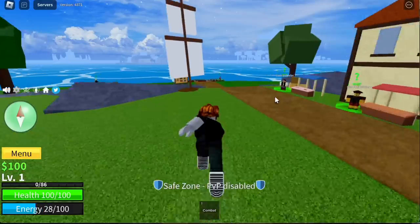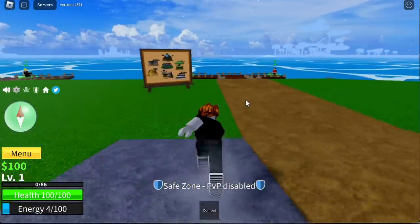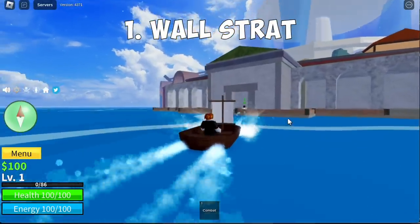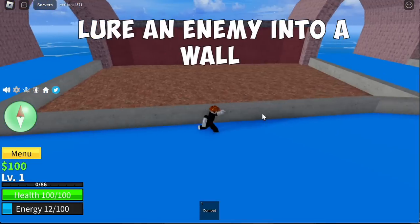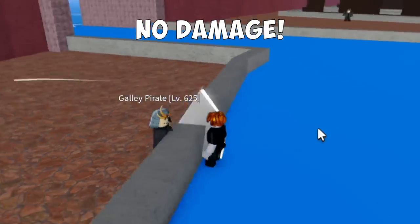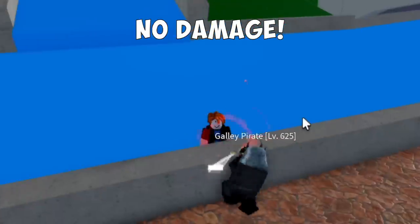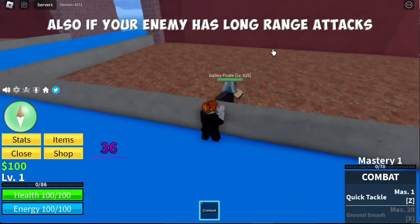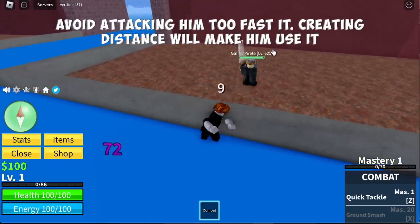We're going to start with this level 1 account. For my first step: Master the Art of Wall Strat. Just lure an enemy into a wall. There are no damages. Hopefully they don't update this one. Also, if ever your enemy has long range attacks, avoid attacking him too fast — create distance.